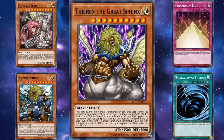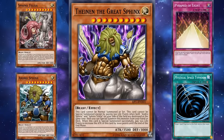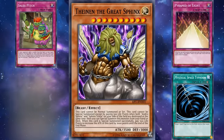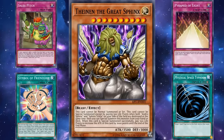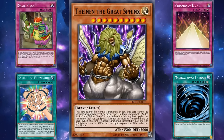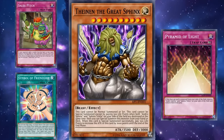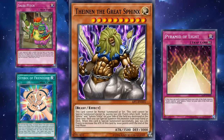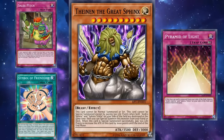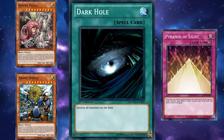It seems easy enough except there's no archetype-specific way to search out any of these cards. Obviously there are ways to search out any card technically — cards like Sales Pitch can search out anything, and so can Symbol of Friendship — but what I mean when I say a card has no searchers is it has no archetype-specific cards that make getting them out easy. Pyramid of Light doesn't have searchers either, so it's not actually very efficient to run that combo if you're trying to get out the Great Sphinx. It's more efficient to just bring out the two cards normally and then destroy them both with something like Dark Hole.